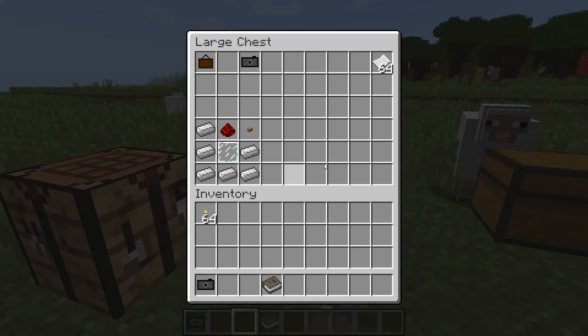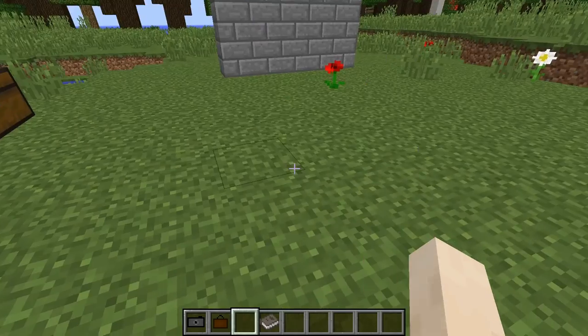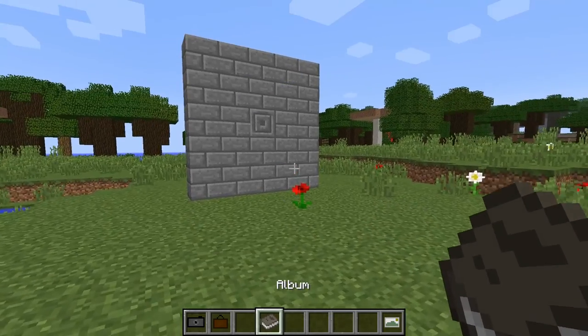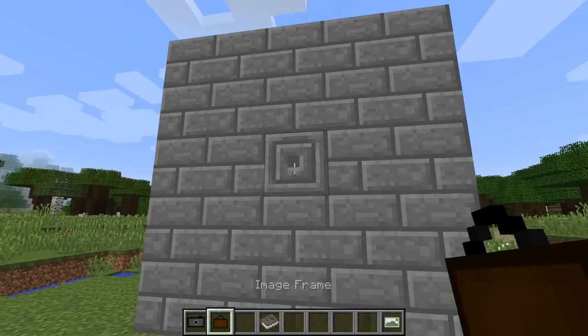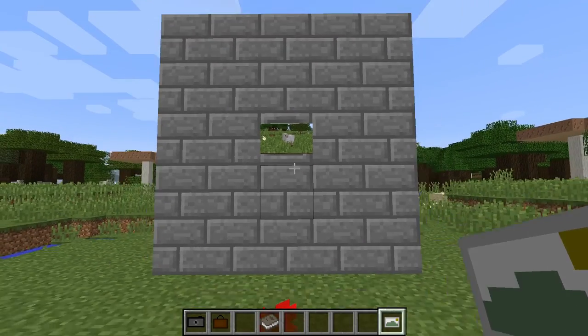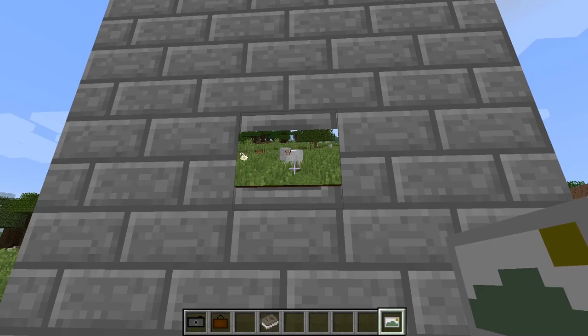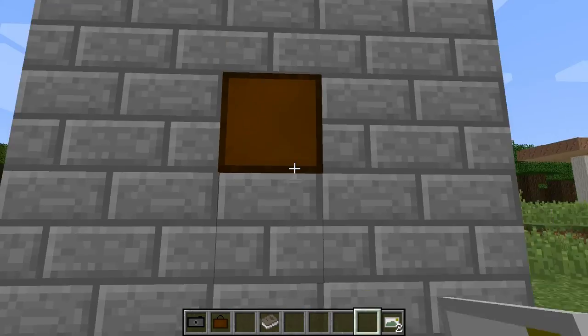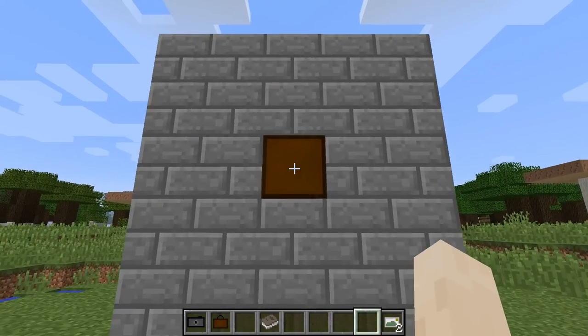Now the last item in this mod is the image frame. You're going to want to put down your image frame, and you can obviously put any image in that frame. It will frame it like a picture, which you probably expected. However, if you want to change the size of your image frame, you shift and right-click and you can resize the frame.